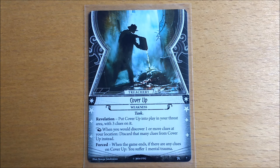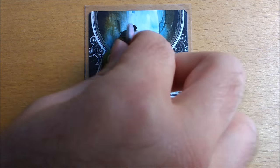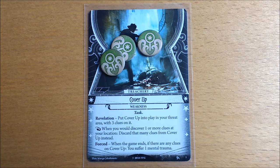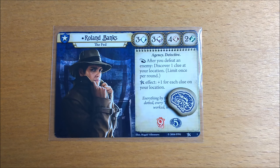Roland's weakness is quite brutal. When this card comes into your hand, resolve the revelation ability that says: put Cover-Up into play in your threat area with three clues on it. The last thing the card says is forced: when the game ends, if there are any clues on Cover-Up you suffer one mental trauma. This means that you start each future game with one horror token already on your card, and for Roland that is devastating.